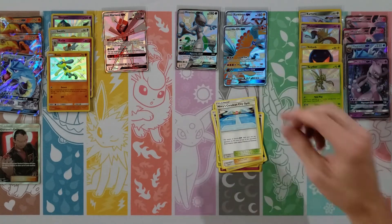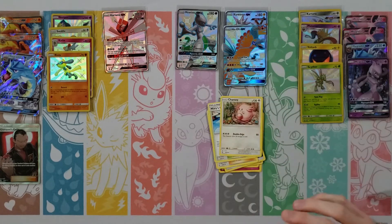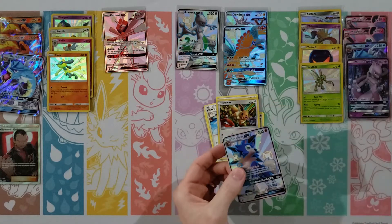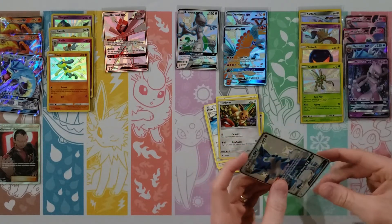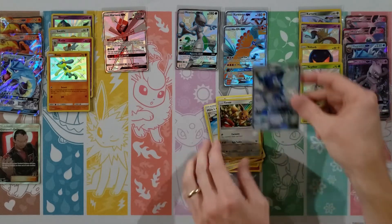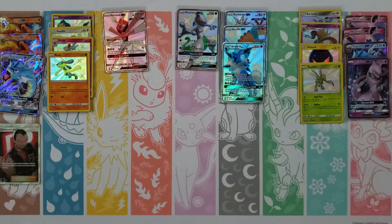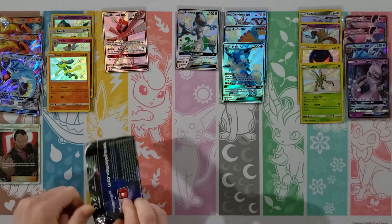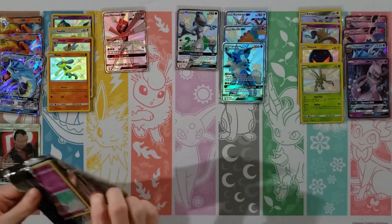Ekans, Cubone, Magikarp, Geodude, Clefairy, Leaf Energy, Jinx, Graveler, Farfetch'd — our rare is a Lapras — and then a Scyther. It's cut kind of low there, but that's okay. It doesn't even look shiny — it's still green. Some shinies are really not that great, they look very similar.